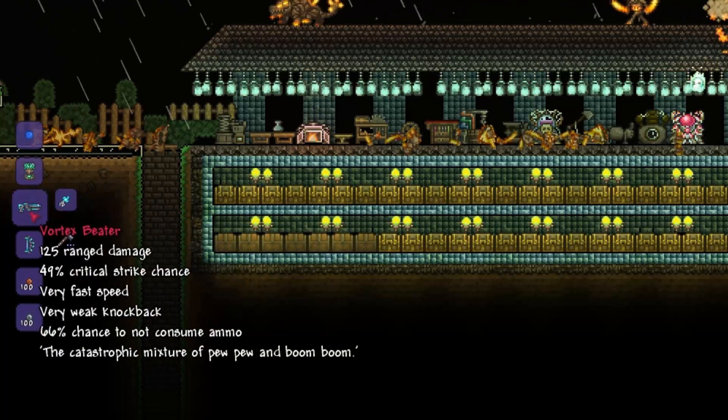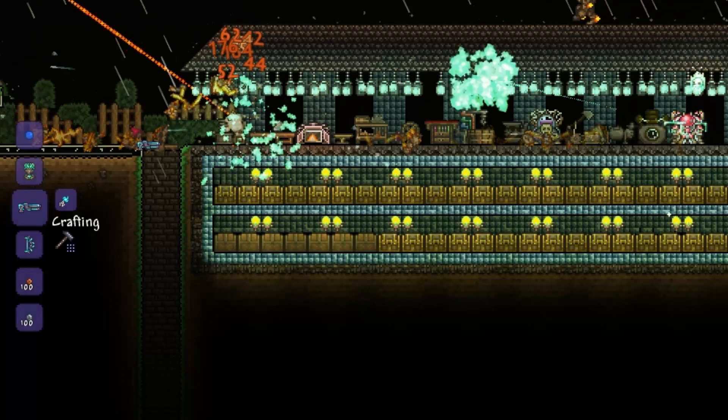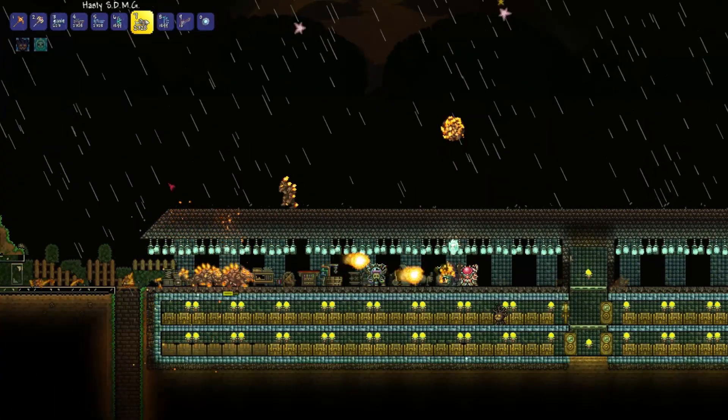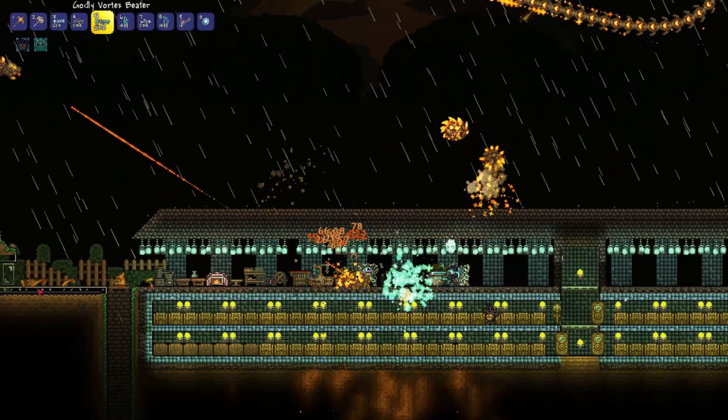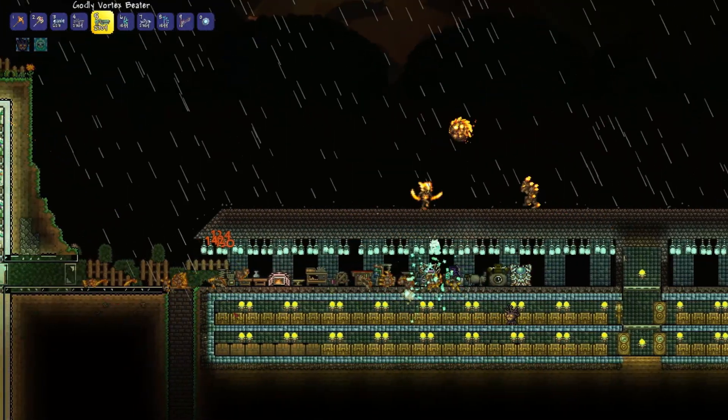Hi guys, it's MrTheEpicNinja here, and I am back with an item guide on an awesome new weapon called the Vortex Beta, which was introduced in Terraria 1.3. It is a new gun made from Vortex Fragments, a drop from the Vortex Pillar, from the Vortex Event.